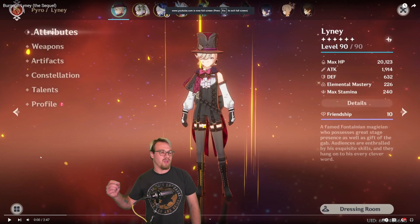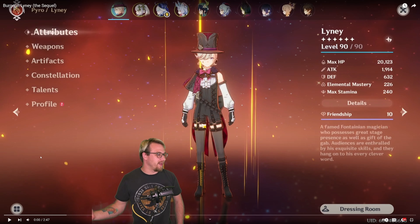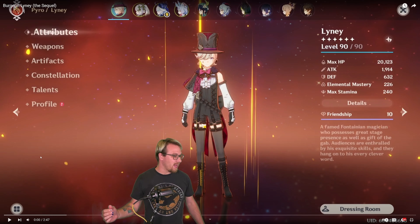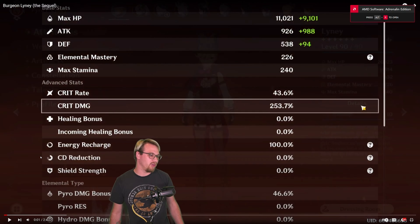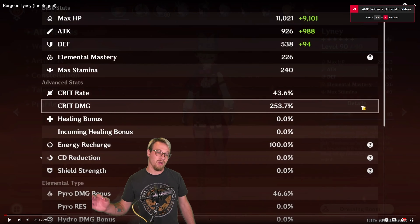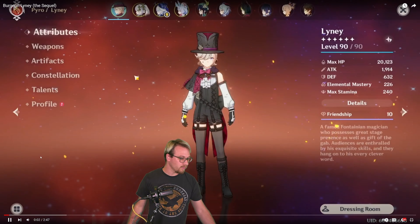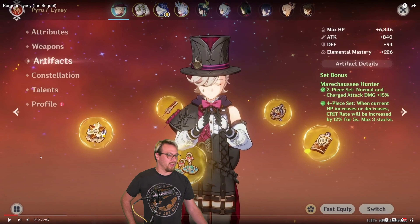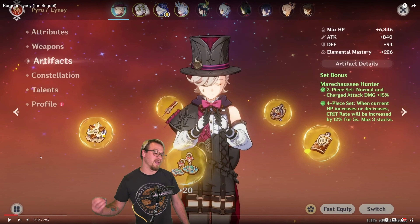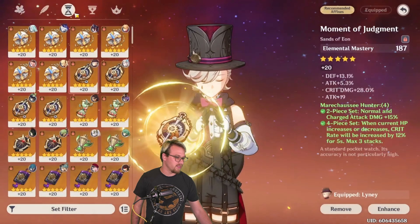Here are the builds Alex is running. We've got Lenny at level 90 with max HP 20,000, 1,900 attack, and 226 EM which is really really good. Split is 43.6 over 253 with Marshmallow Hunter - so that's actually going to go up, bringing us close to 80 crit rate with that 36 on top of the 43. Nice artifacts overall.